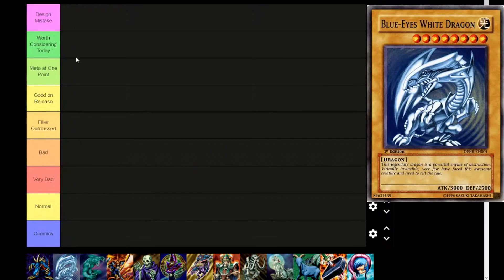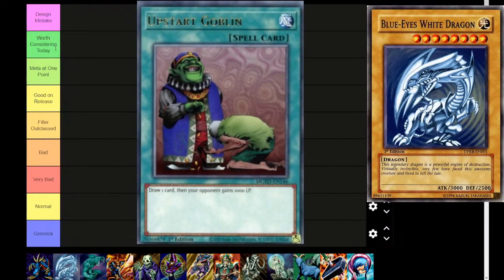The next tier is 'Worth Considering Today' — these are cards that have maybe fringe meta relevance all the way up to competitively viable cards. There's actually some in every set, and I'm excited about that.